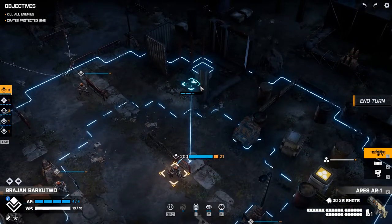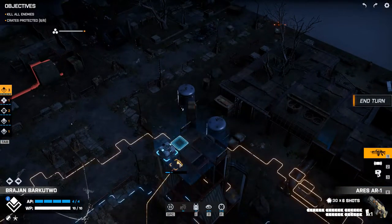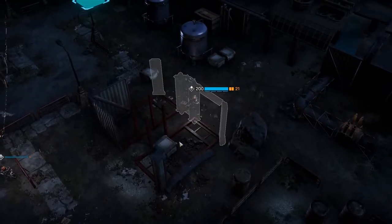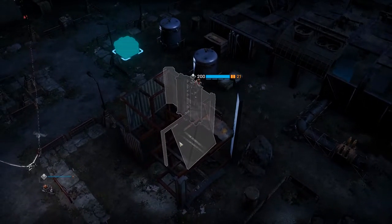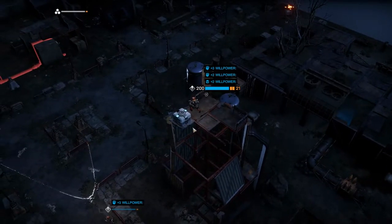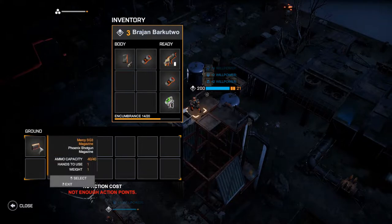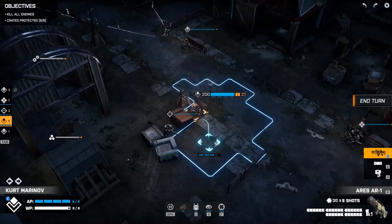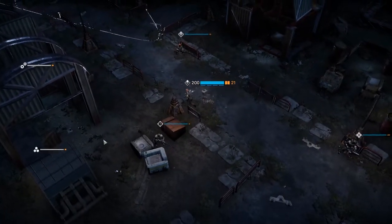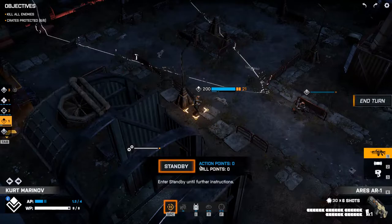Actually we'll take you because you can run further. Is there a crate up here? There was last time — yes there is. Let's get up there, also gives us some sight. We don't have enough action points to pick this up. I'm not really sure what the willpower does yet — I guess it's like we might panic or something like that. Let's stand by.